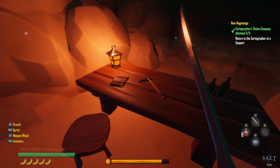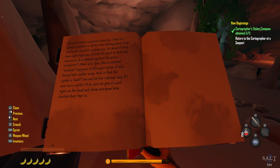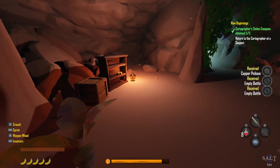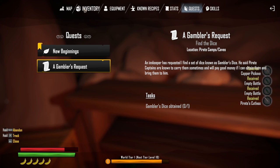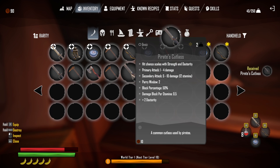Like there are pirate bosses or something according to the note. Ooh, a pirate's cutlass — let me check if it's better than what I have. Comparing the stats — same as the other one. Found some more copper vein. Grab that ore.